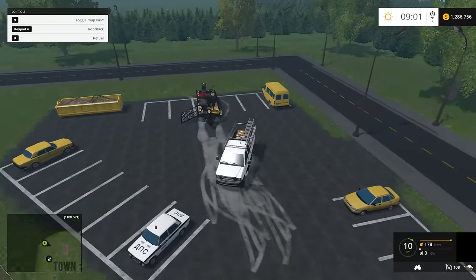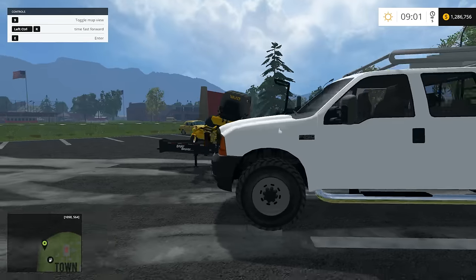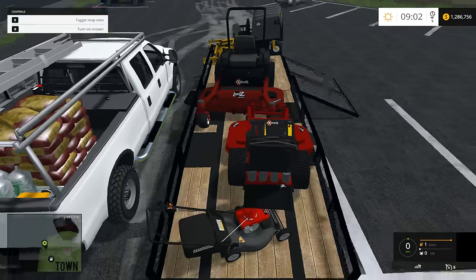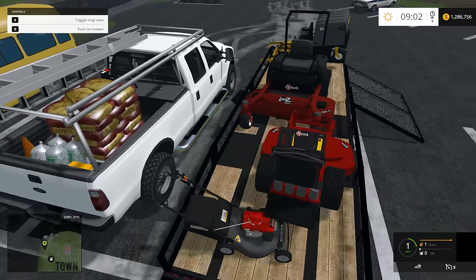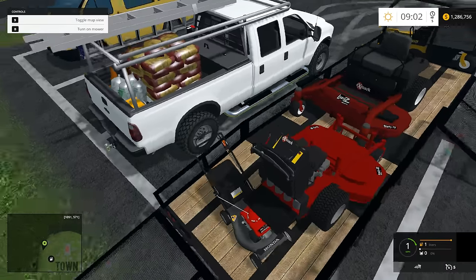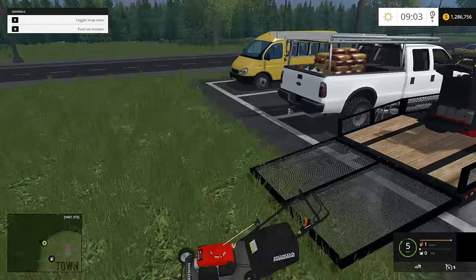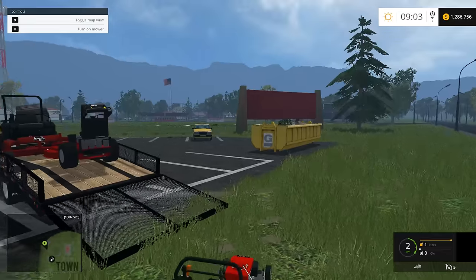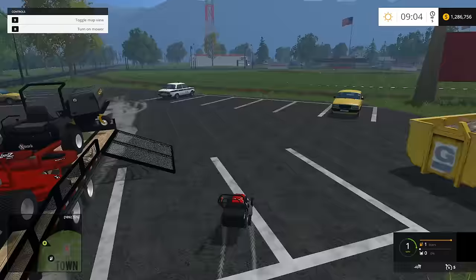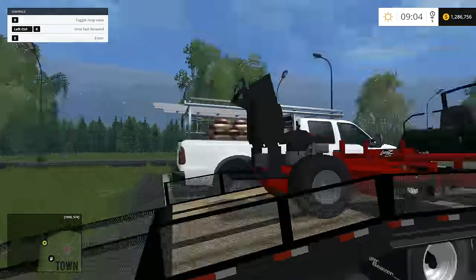Let's go ahead and park in the parking space next to it so just in case anybody comes and has practice today, we're not in the way — that'd be just plain rude. Let's do a 360 noscope off the trailer. The way I initially got this thing on when I first started the video, I literally 360 noscoped onto it — it was the only way to fit all three lawn mowers and the push mower on there.